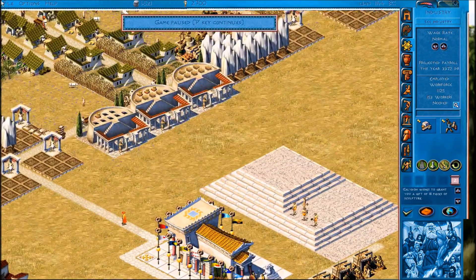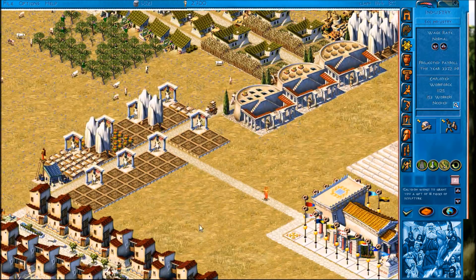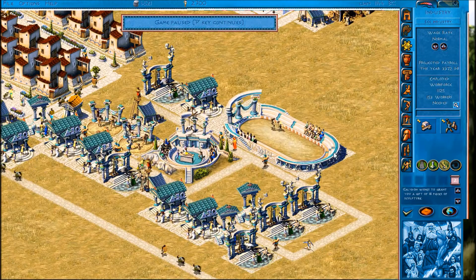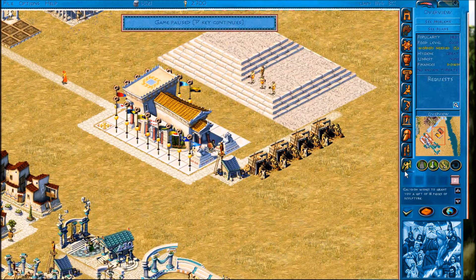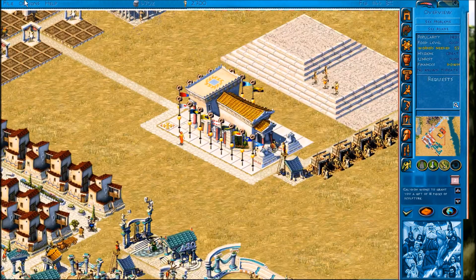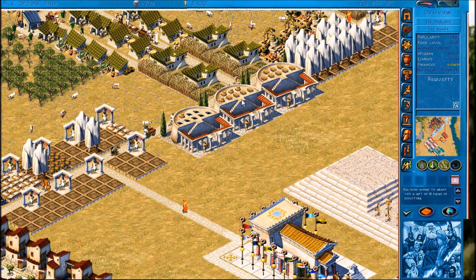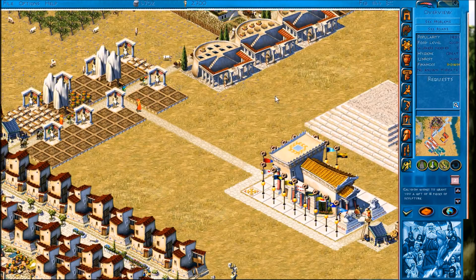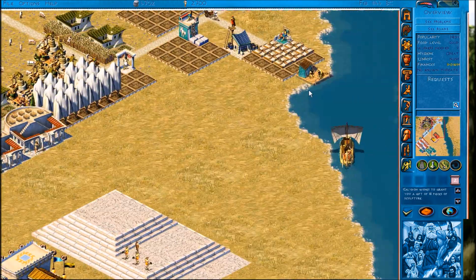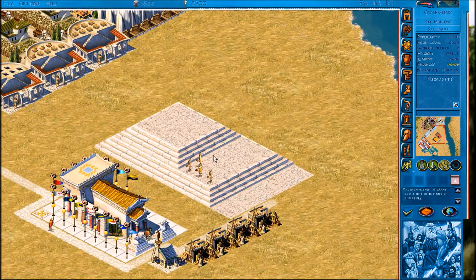We've got enough sculptures - 18 is a little bit overkill so we'll sell the excess. We've got to wait for Libya to do their thing. Libya will come and buy some of that fleece and drop off some wood at the same time, so that'll be good. I'm liking seeing all this cheese come flooding in. There we go - they're dropping off wood and taking the fleece, that's fantastic.